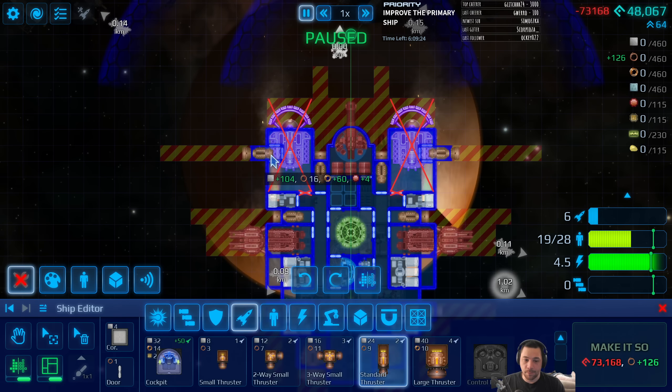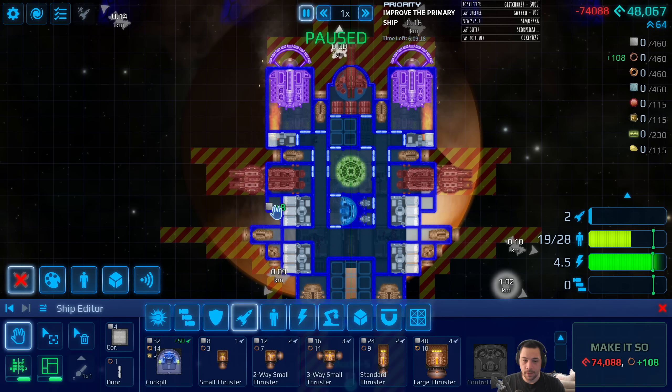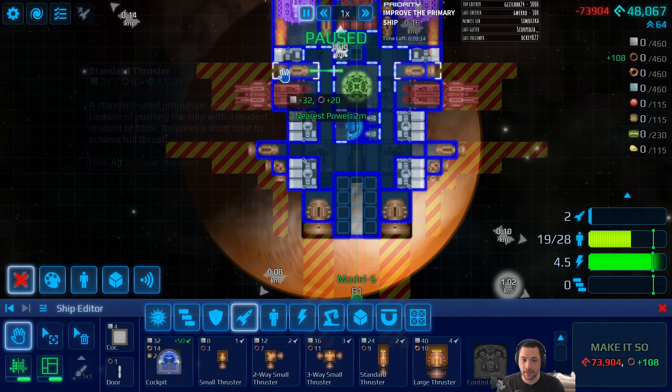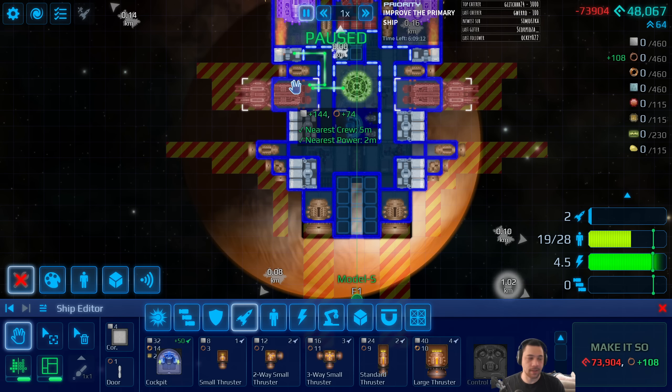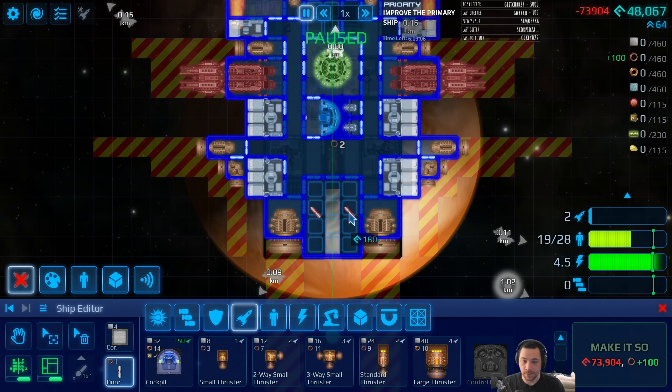A lot of the power of this ship is that it has mostly forward-facing weapons. So I'm adding a lot of thrusters on the side so that I can rotate quickly and point towards danger, which is going to be fairly important.